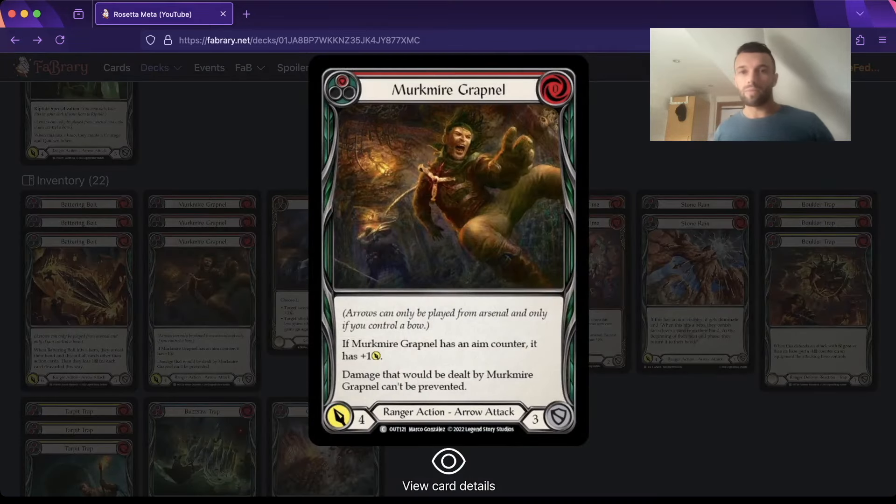Speaking of Mistvale heroes, we have three Murkmire. This is purely for illusionists, mainly Enigma, but also any Prisms that are still around. If you combine it with Line It Up, it becomes a 0-for-5.